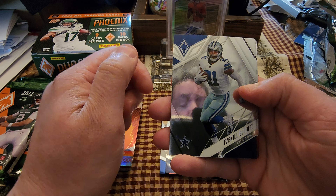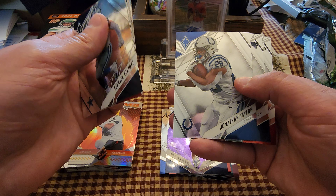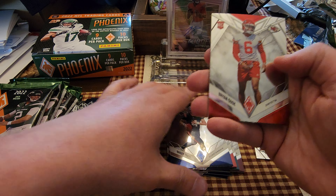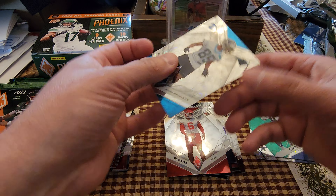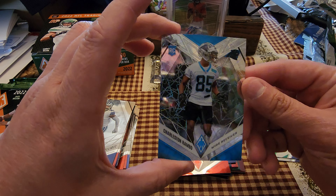Ezekiel Elliott, Eli Mitchell, Lamar Jackson, Christian McCaffrey, Jonathan Taylor. Bailey Zappe on the rookie, Brian Cook on a rookie. We got a green Ezekiel Elliott numbered 11 of 25. And we have a Charleston Rambo with a cool laser etching on these cards.